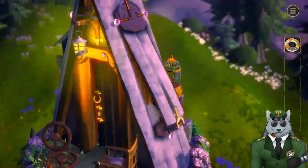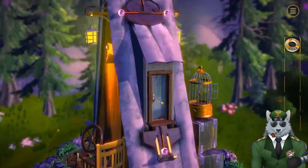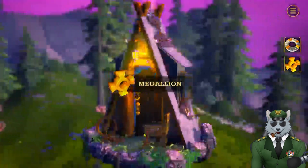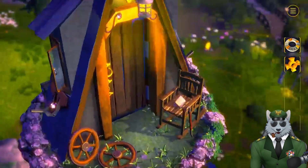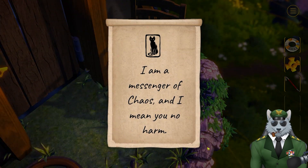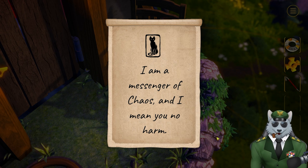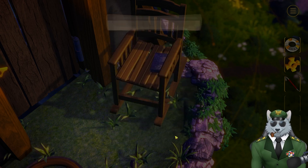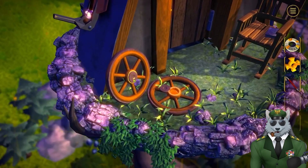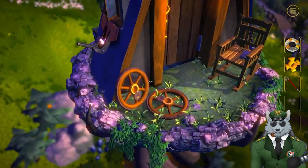Go over here, flip that down. Grab that. All right, so we got two pieces here — we got a crowbar, we got a scroll. Yeah, that sounds like cats — they're always kind of like messengers of chaos one way or another.